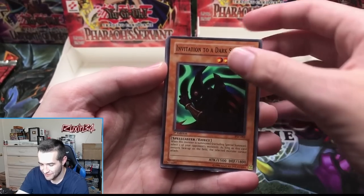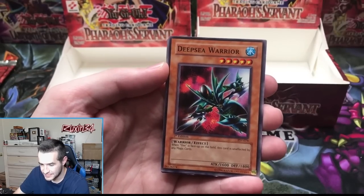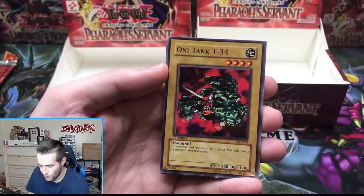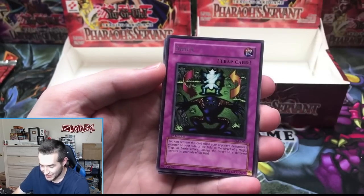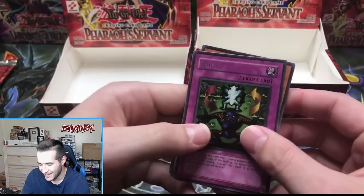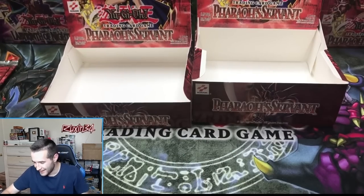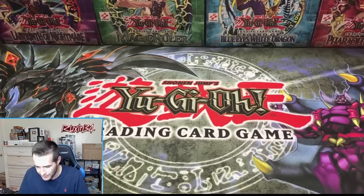Believe in the heart of the cards! Invitation to a Dark Sleep, Solomon's Lawbook, Deep Sea Warrior, Oni-Tank Ruxin 34 — and a Shift. I thought that was a foil — oh come on, why did that look like a foil? Well, we did get a Mirror Wall — I think we got an extra super in that box rather than an ultra. But that's it for this one, I'll see you guys later. Appreciate you guys being here — this was crazy!